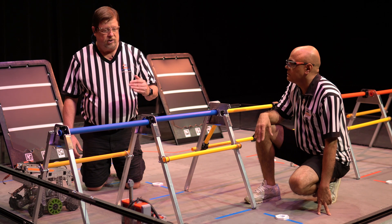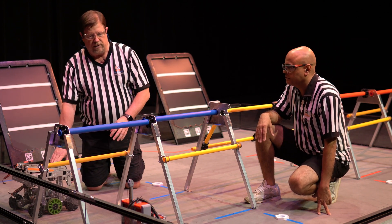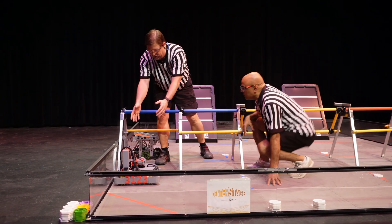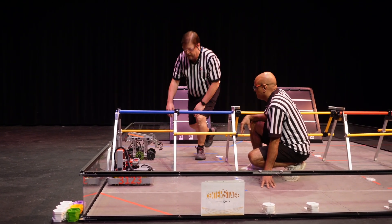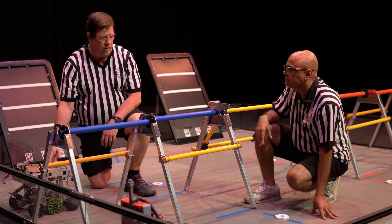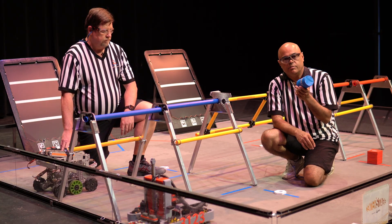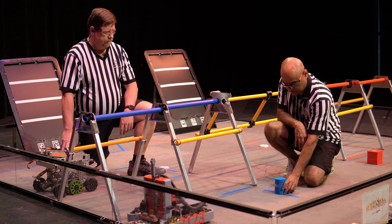This is called the truss. One of the things is you cannot step over it to interact with it. Even though one robot starts on this side and one on that side, you don't want to reach over — you'll need to walk around the end to do that. The same applies to Sid if he wanted to come to this side of the field. Part of the pre-match setup is placing the team prop on the spike mark.